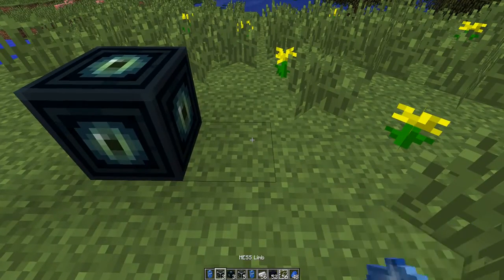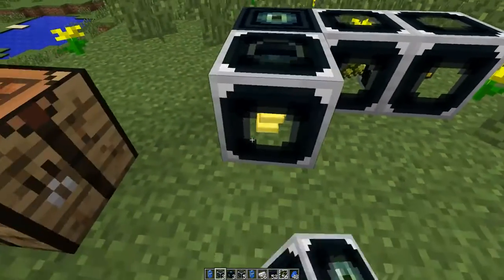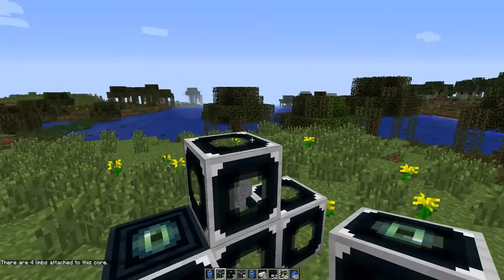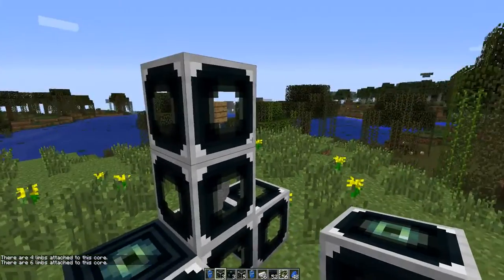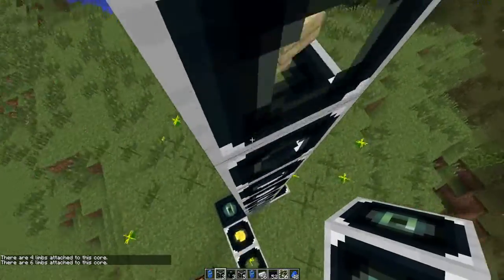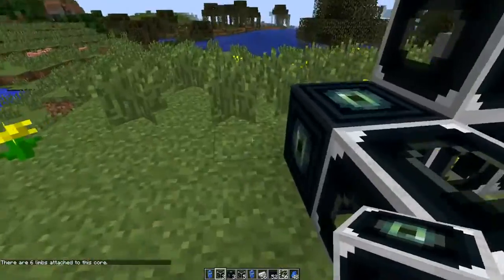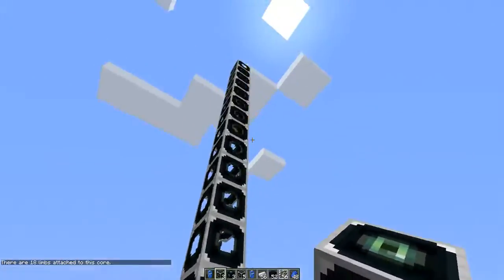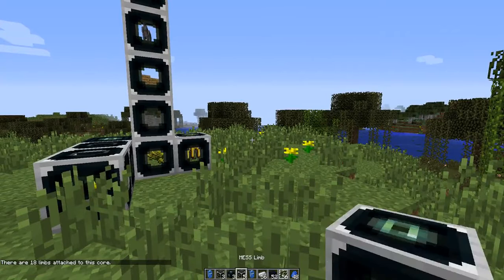But here we go — if we add a mess limb like this, there you go. It now says that we have four. You can add them in anywhere you like for as long as you like. Like so, like that if you like. It says that we now have 18 of these attached. If you had to cap them up, it would be correct.